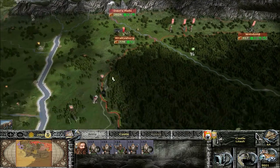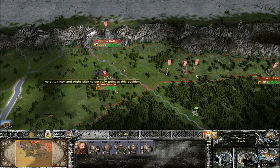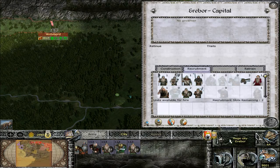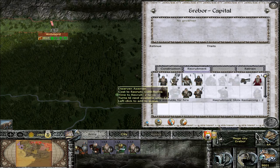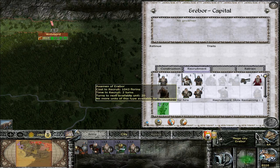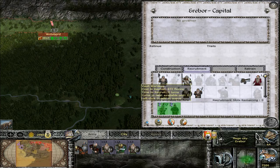We've got to reinforce Gimli first, then we've got to deal with these damn orc pocket armies that are running around down here as well. We can get Axemen at Erebor, we're definitely getting some of them. And let's get some more of those Halberd Men here too.